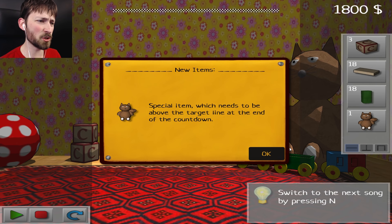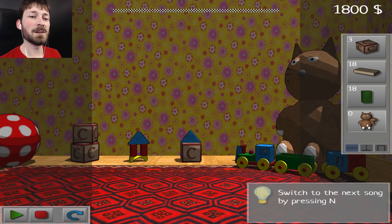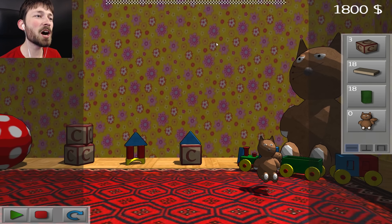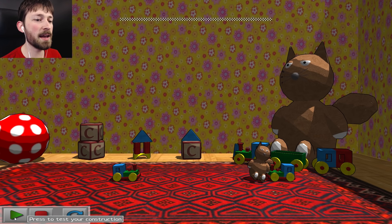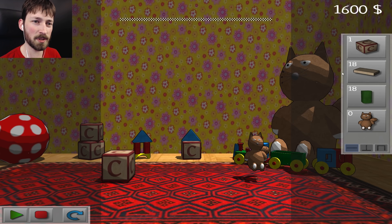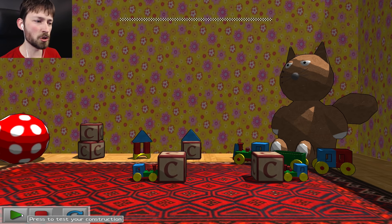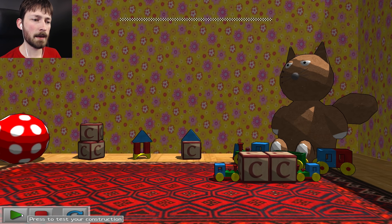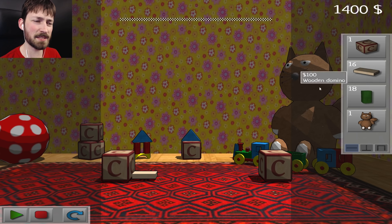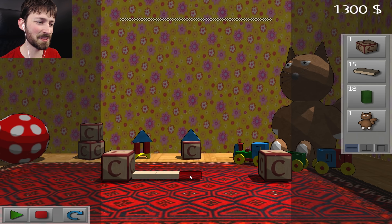New items — a special item which needs to be above the target line at the end of the countdown. They gave us this derpy looking cat, and that needs to be at the top of our tower for us to finish. We have those obstacles in the way. Okay, we can stop those — put one here, one here. Nope, these ones are stronger. Damn it. What if I connect them? I'm wasting so much money doing something like this, but it's the only way I can think of making this work.